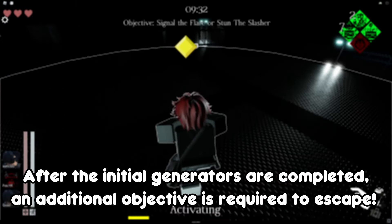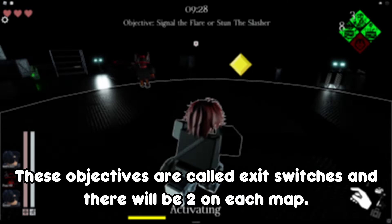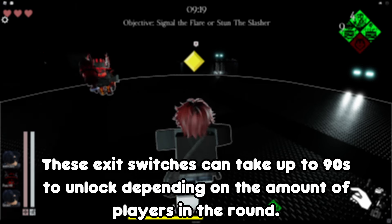After the initial generators are completed, an additional objective is required to escape. These objectives are called exit switches and there'll be 2 on each map. These are powered after generators are repaired and a small period of time — up to 30 seconds, known as Power Diversion — has ended. These exit switches can take up to 90 seconds to unlock depending on the amount of players in the round.